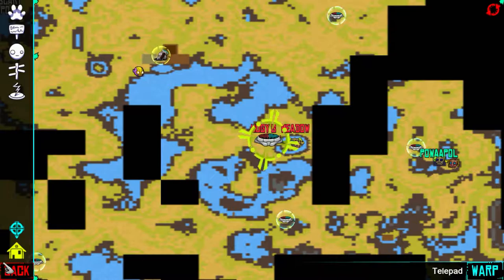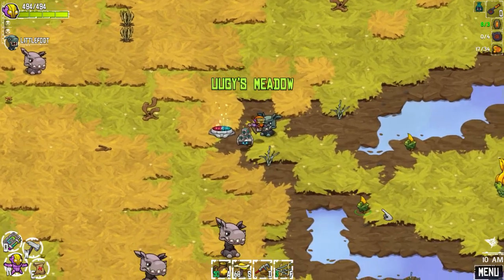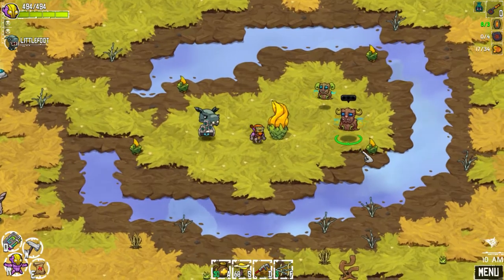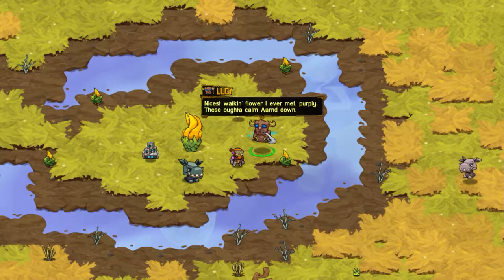So this is where I started a new quest in Uggie's Meadow. I've been looking for this off camera, and I just went ahead and started it so I could get the bacon weed growing to help us in our other quests. But they wanted five potted bacon weeds. There we go — nicest walking flower I ever met, purpley. These ought to calm Arden down.